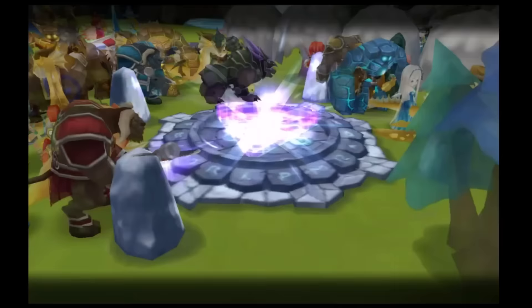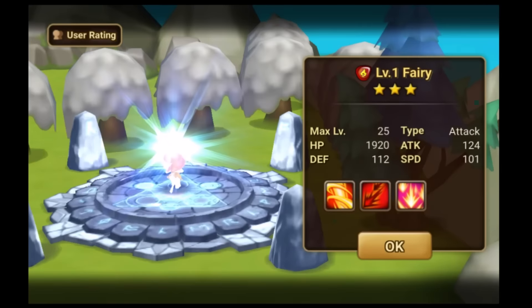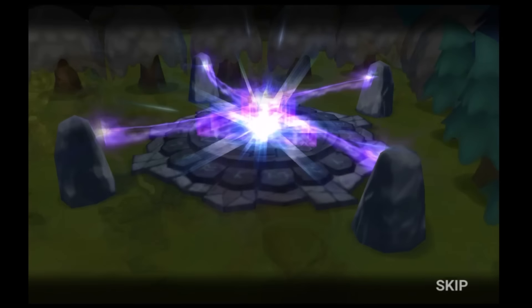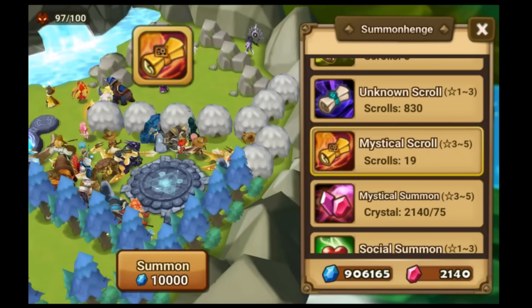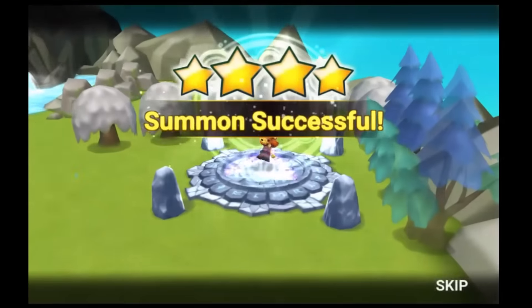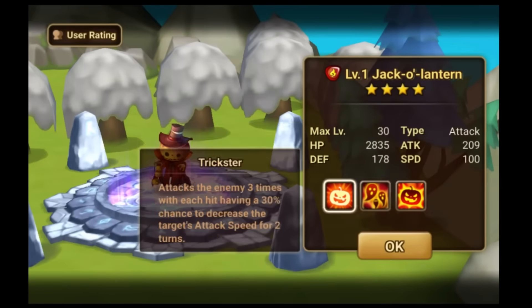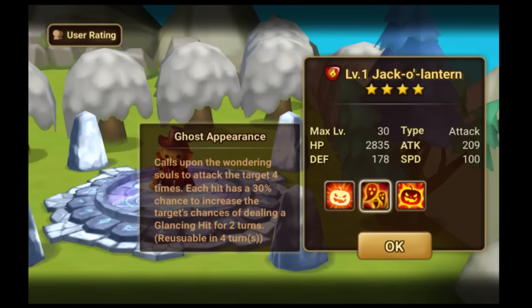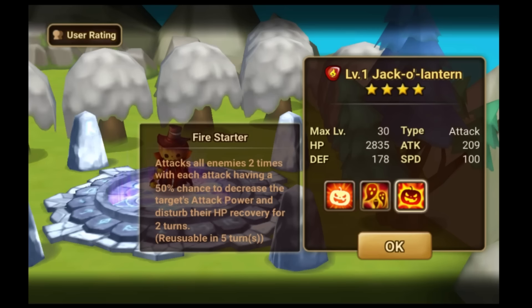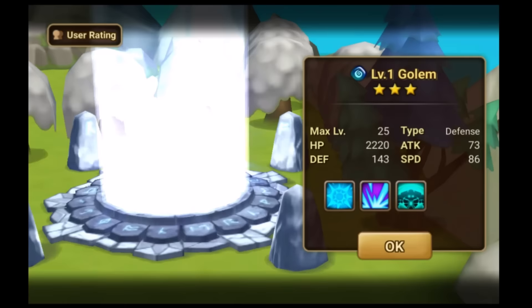A Wind Serpent. Water Minotauros. Fire Fairy. Water Bounty Hunter. Lightning — Four Star Fire Jack-O-Lantern. I think I'm gonna make him for my Necro team to replace Hua, because he's a multi-hitter. He has three skills of multi-hits, so that's pretty good. And he has a nice HP lead.